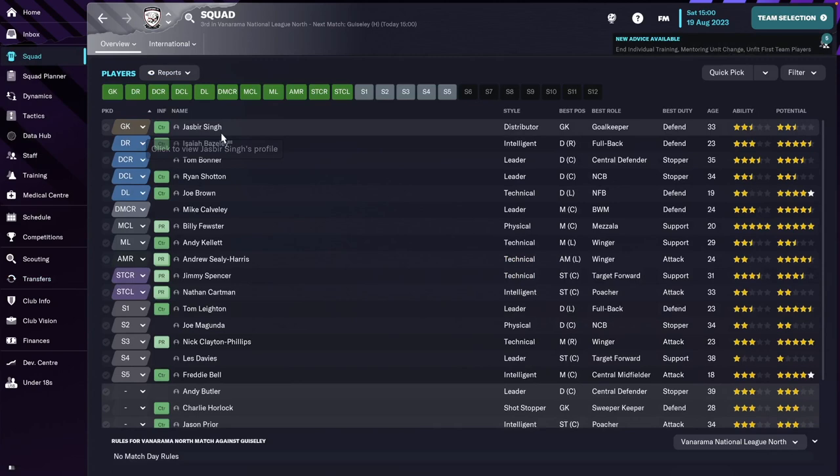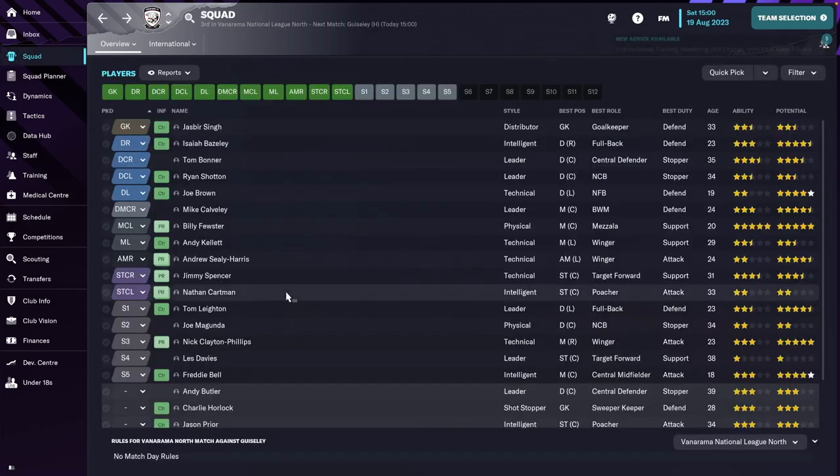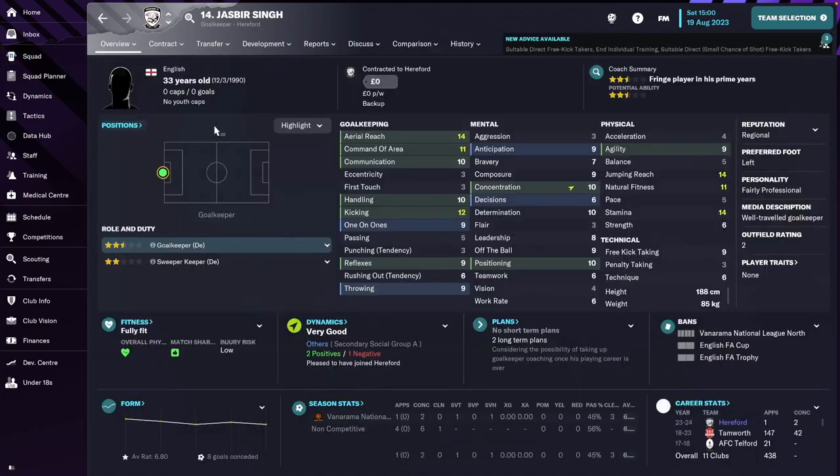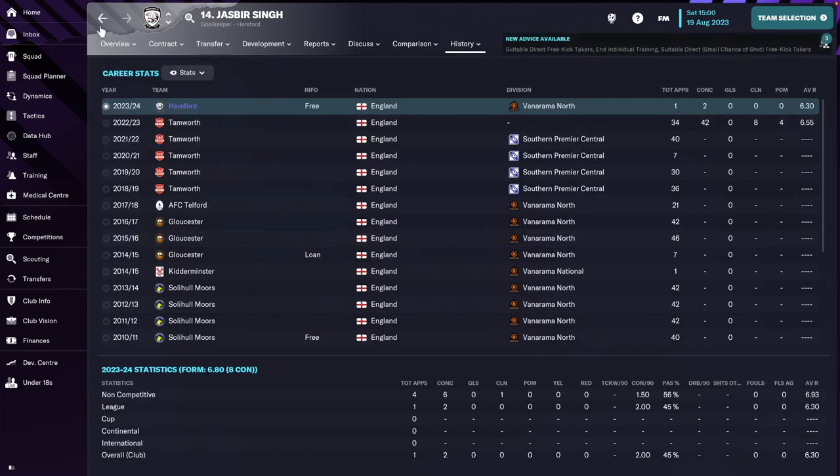We have one new goalkeeper, Jasper Singh, and he's coming to replace Fale, I think. We still have Charlie Horlock as a backup. I must also say that in general I went for younger players — Jasper isn't an example of that, but on the whole I went for younger players.